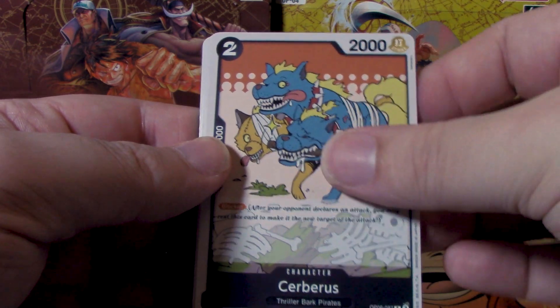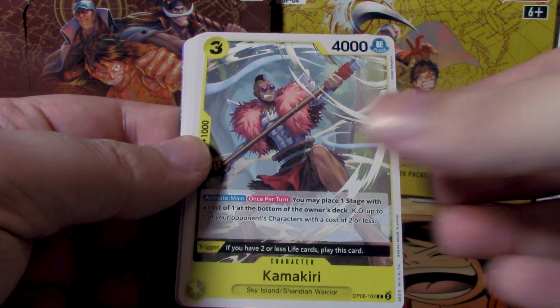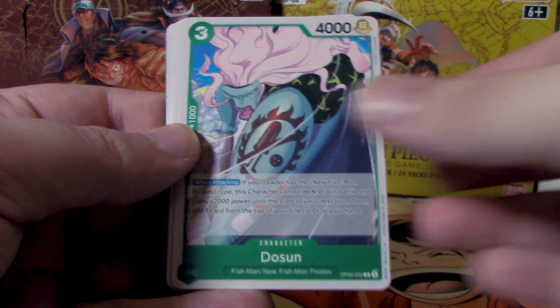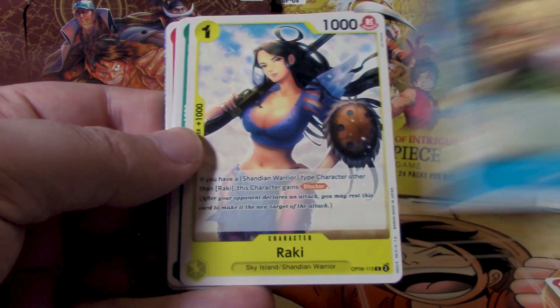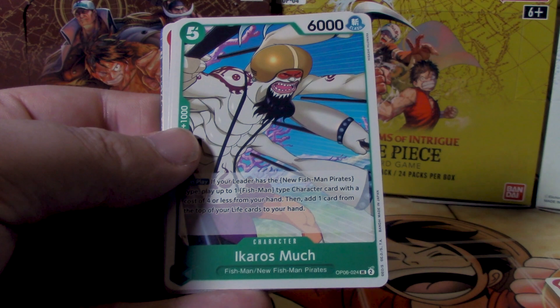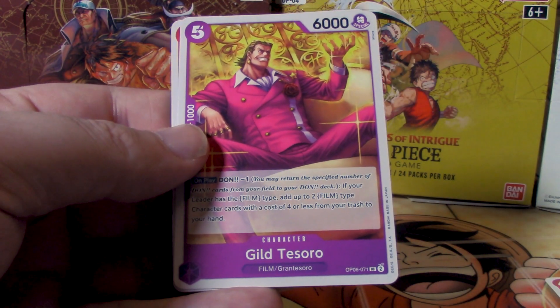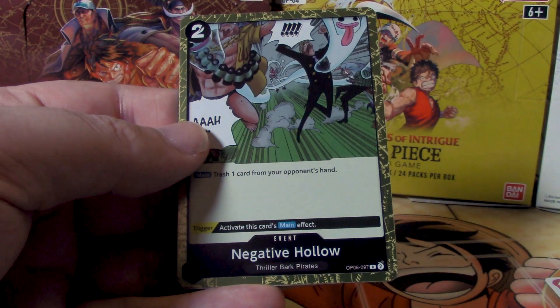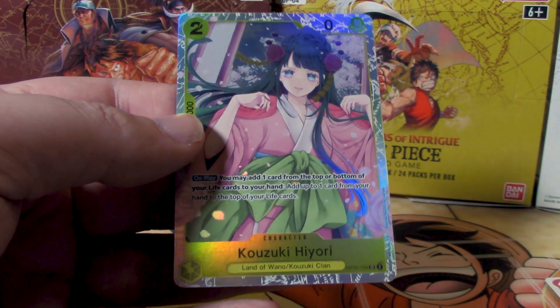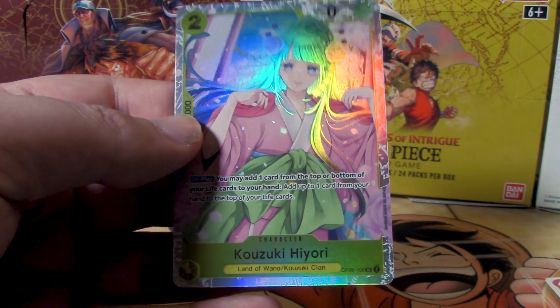Tokikake — that's hard to say — then Cerberus, followed by Kamakiri, Dosun, Genbo, Zeph, Rocky, Ikaros Much, Guild Tesoro, Emporio Ivankov, and for our rares Negative Hollow and Kozuki Hiyori.